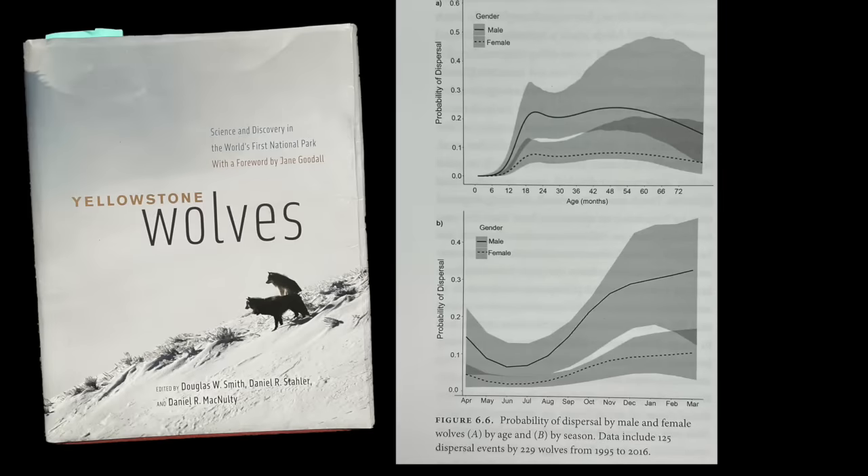The second thing — in the dev blog a few weeks ago I talked about how research in Yellowstone has shown that females are more likely to stay with their family pack and males are more likely to disperse. We've applied that now in the game. There are courtable males and females amongst both the dispersals and in rival packs, but there are more females in rival packs and more males amongst the dispersals.